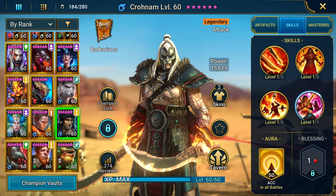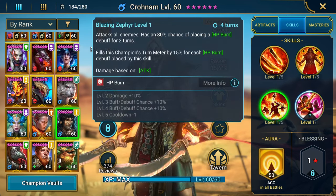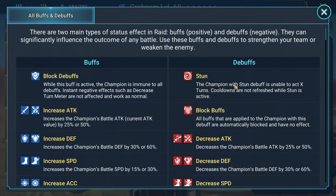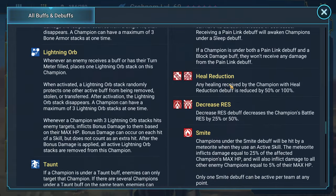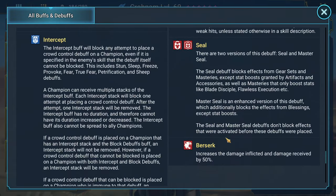There's a new debuff in Raid with the new update. If you go to one of the debuffs on one of your champions and go to the 'More Info' tab, you can see all the buffs on the left and all the debuffs on the right. If you scroll all the way down to the right, you'll see a new debuff that wasn't there before called Berserk.